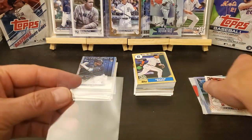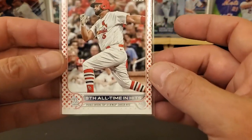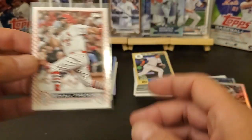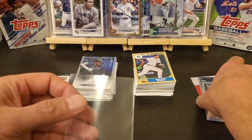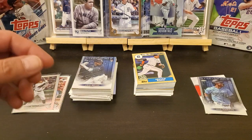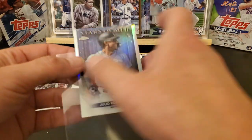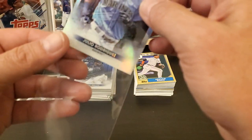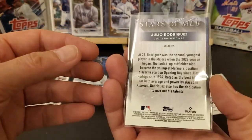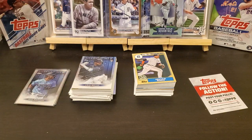Still didn't do too bad on the hangers. Got an Independence Day Pujols, got a Jack Sawinski rainbow foil, and the Julio Topps Chrome Stars MLB. There you have it — another couple hanger boxes of 2022 Update. If y'all like this video, hit that like button and we'll see y'all on the next one. Thank you, bye!